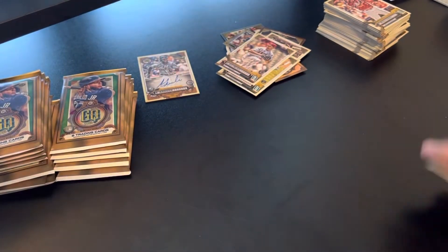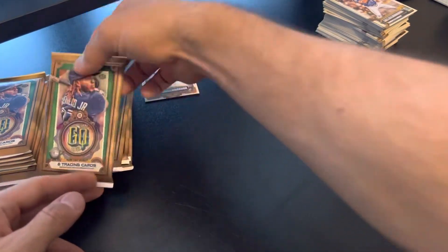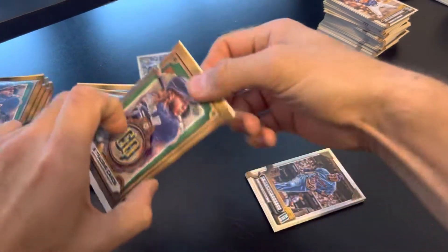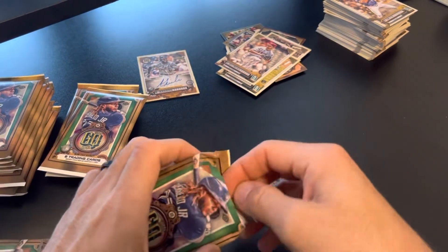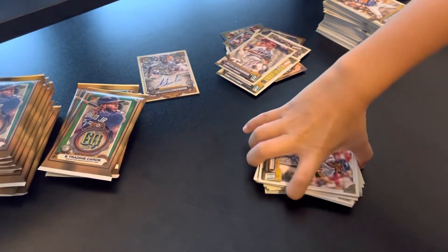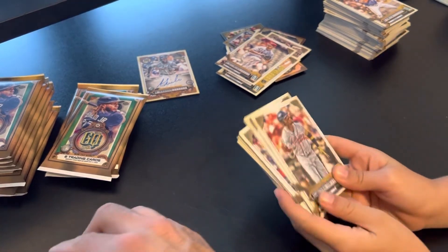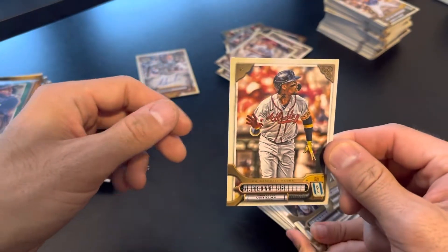See if you can find an autograph. What if you found a Mike Trout autograph? That would be cool. Maybe. Ronald Acuña Jr. there. Cool looking card. He dropped the bat — must have been a home run. Maybe.